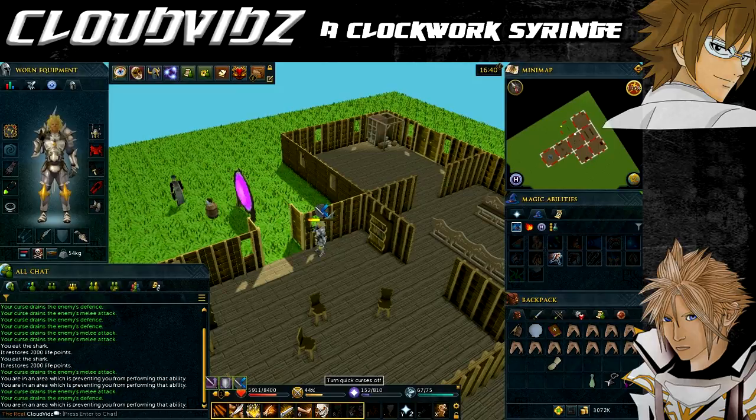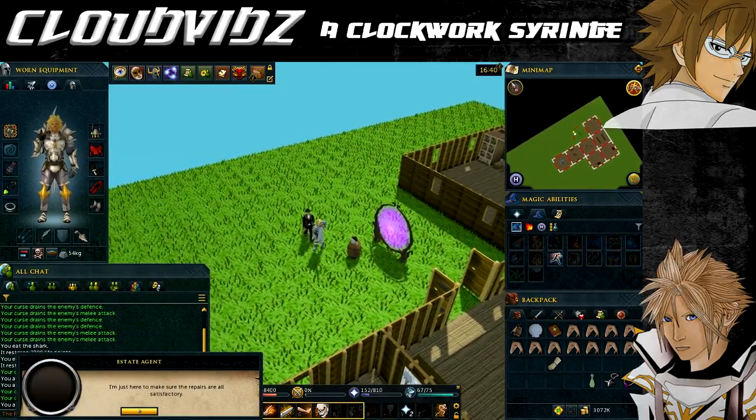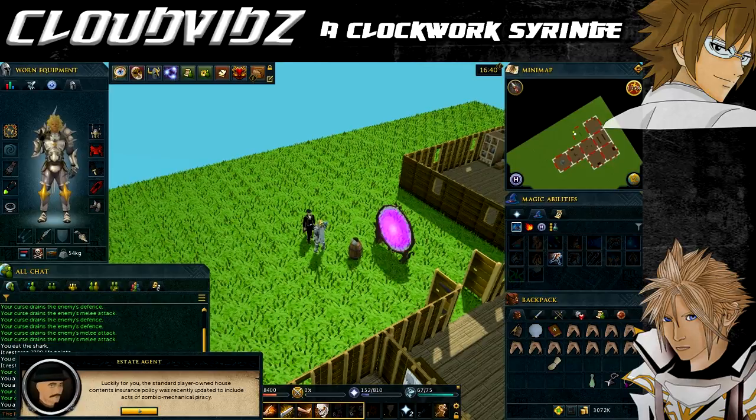Once the Barrel Chest is defeated, an estate agent will appear and inform you of the repairs done to your house, remarking that repairs were covered by the insurance 'Zombo Mechanical Piracy'. The agent takes the delivery notice and leaves you to deal with the severed head.